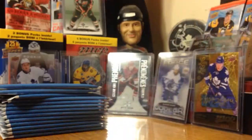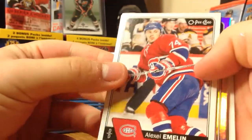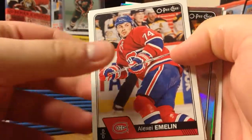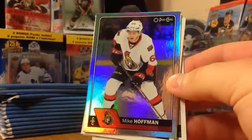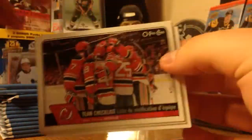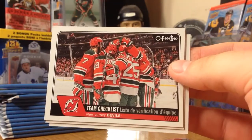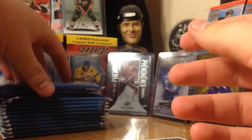Pack one, let's see what we get. Here's what the base looks like - not really a fan of the base, they could be better. We got a rainbow of Mike Hoffman - these are the ones that are one in seven. And we got a team checklist - here's the list of the New Jersey Devils. And Matt Dumba base.